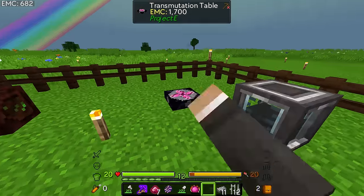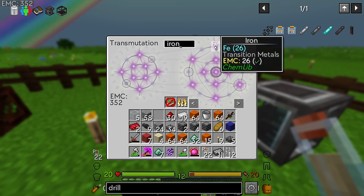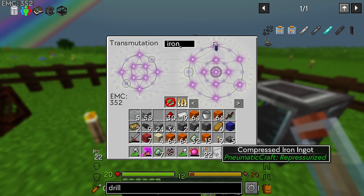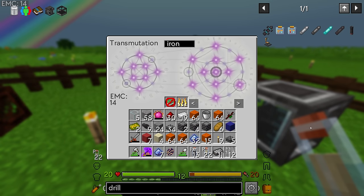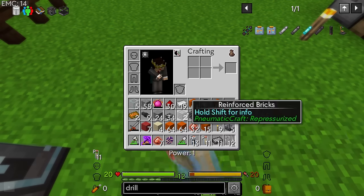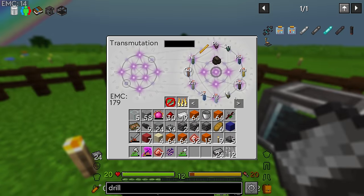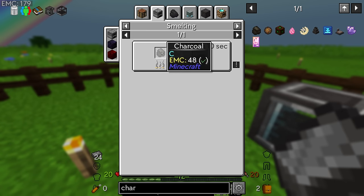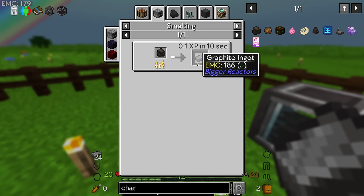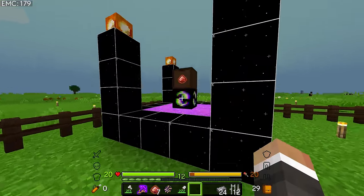The Twitch chat is pointing out that it's actually probably beneficial for us to make our compressed iron in the crucible as well, simply due to the fact that in the crucible the compressed iron just requires phosphorus - which we can get an unlimited amount of via EMC - and then iron. Unlike the pressure chamber recipe which uses one iron ingot to make one iron, the crucible recipe just uses one iron element to make one iron, and one iron element is 1/16th of an iron ingot. So it's actually much more efficient. I'm also being told that we can generate EMC by smelting charcoal into graphite - charcoal has an EMC of 48 and you can smelt that into graphite and drop it right back into the transmutation tablet to gain about 140 EMC.